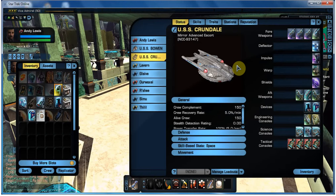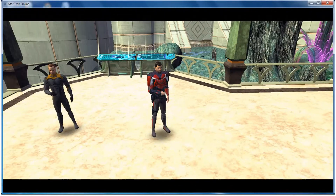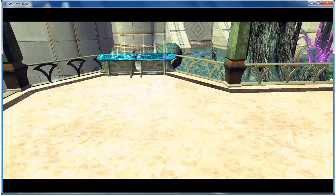All of this can be bought in the exchange for next to no budget. As long as you've got a decent amount of energy credits, away you go. If I beam up now, what I'll do is go and pick a fight with somebody so you can see how all this works in practice.